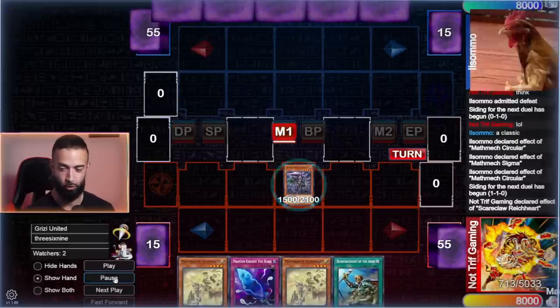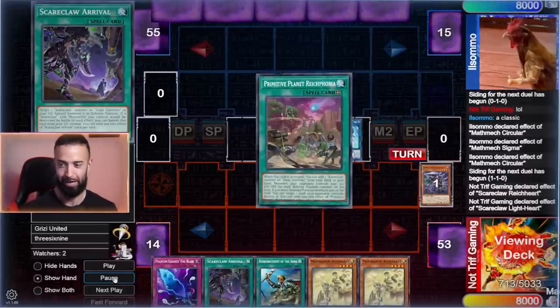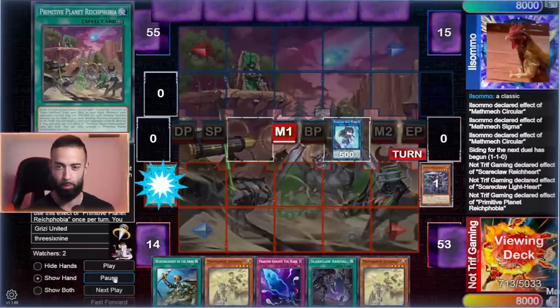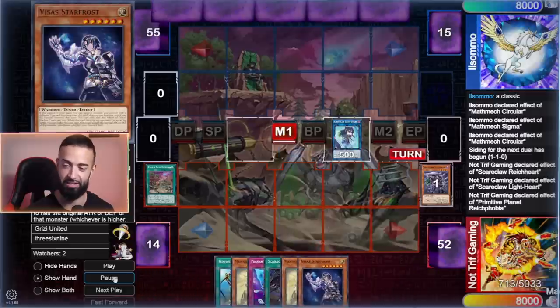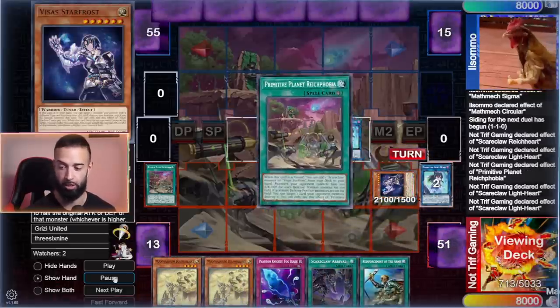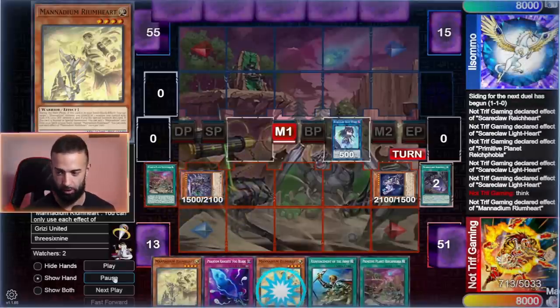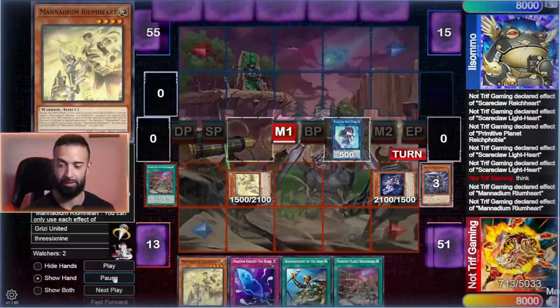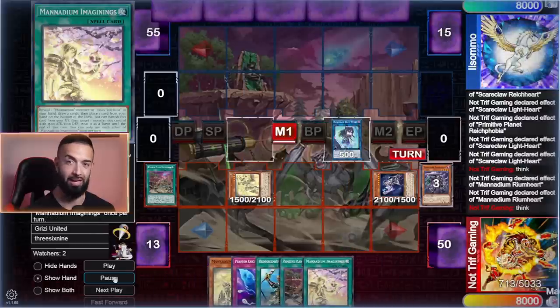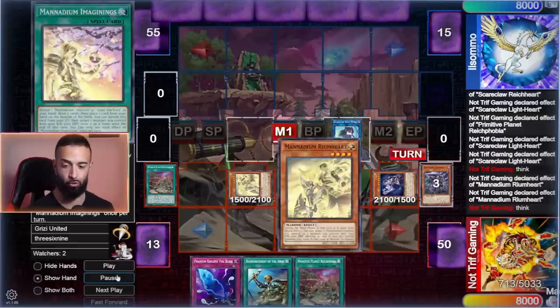My opponent sided hand traps against it. We kind of bricked — drew four Warriors, which Rhoda's only target is really Room Heart. We go primitive Reg Phobia — Reg Phobia is not going to get Vice Star Frost — but we're playing through all the interruptions. My opponent hand traps me, but we're playing safely knowing he's going to get cooked. I go Baron if I want but let's wait — I use Room Right Card to add imaginings.